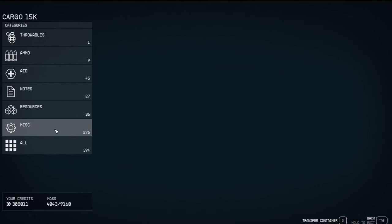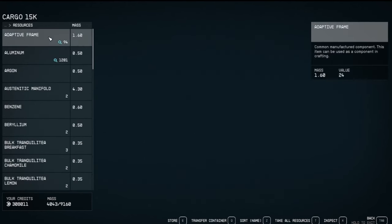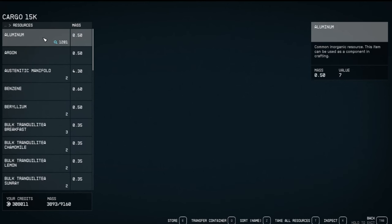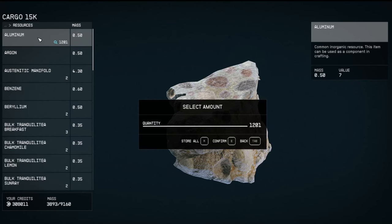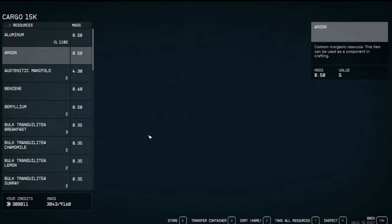What I want to do here is come to my inventory resources. Let's click on Aluminum, and now Adaptive Frame — I'm going to send these back, basically send these to the transfer container.